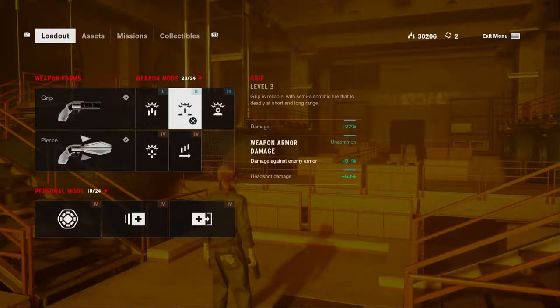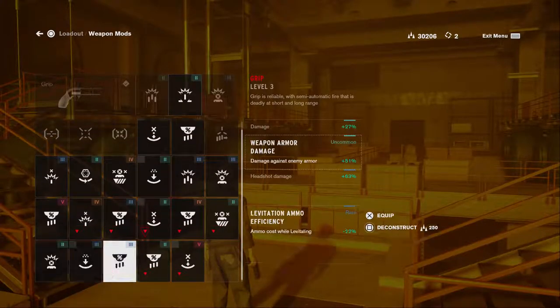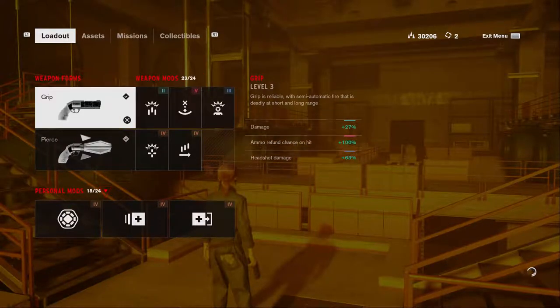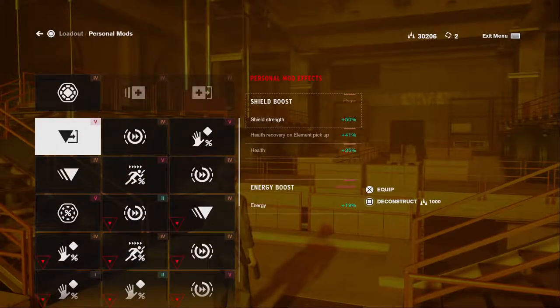Eternal Fire — I thought it was really cool. It's only for Grip. Let's see: damage against enemy armor... Eternal Fire, ammo refund chance on hit — plus 100 percent. So that means if we hit somebody with the weapon, all our ammo comes back. I just thought that was really cool.